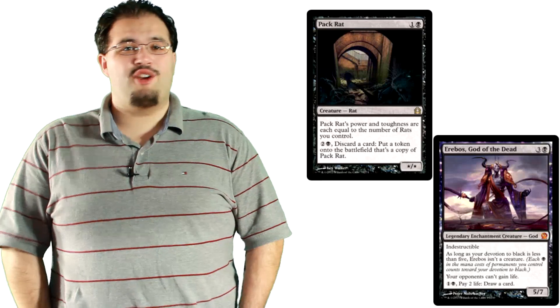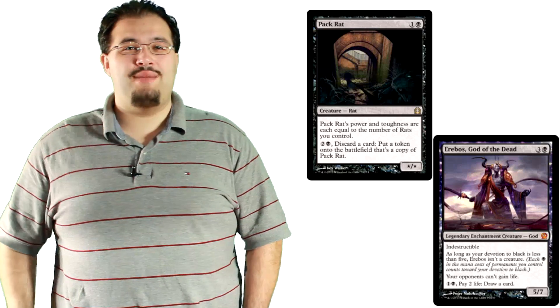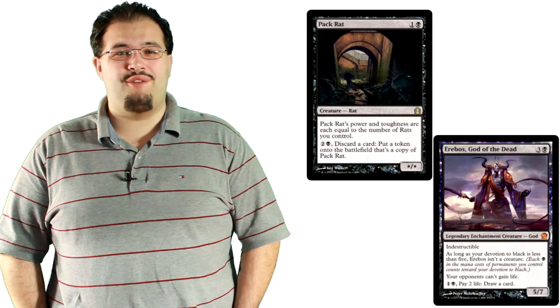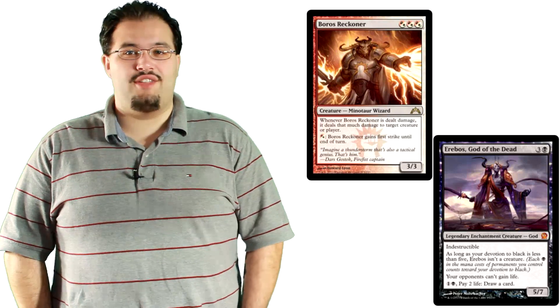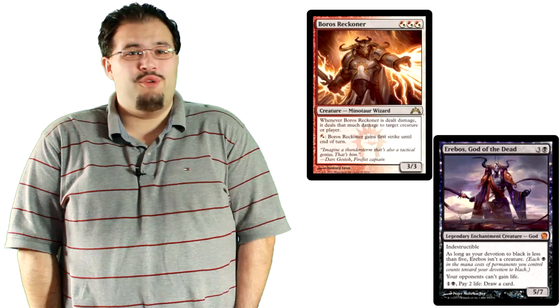The only other creatures in the main deck are 2 Pack Rat and 1 Erebos, God of the Dead. The number of Pack Rats included came down from 4 since Pro Tour Theros. This card gets out of control faster than most any other. Against a black-white midrange strategy, or anything that relies on spot removal, this card makes their removal dead. There's no way Hero's Downfall can keep up with creating more and more rats every turn — you just overwhelm them and win. The 1-of Erebos respects the aggro matchup, especially those with Boros Reckoner. Erebos is a great way to fight the Reckoner since, other than kill spells, this deck doesn't deal with it well. There's only 1 in the deck because honestly, what would you remove to put more in?